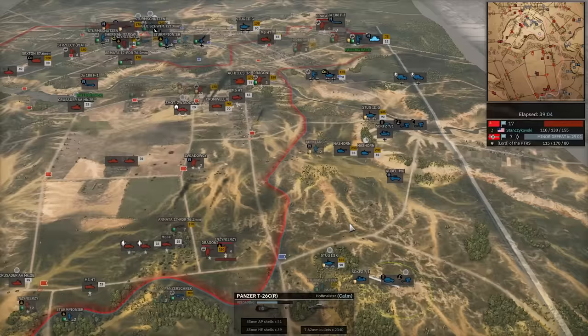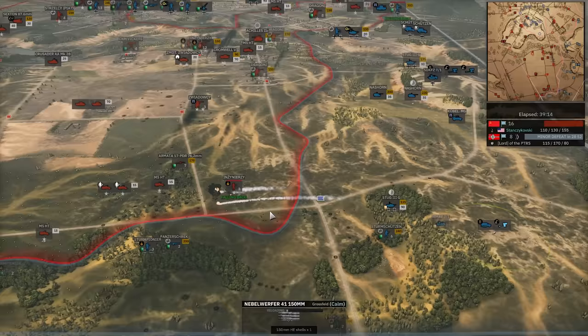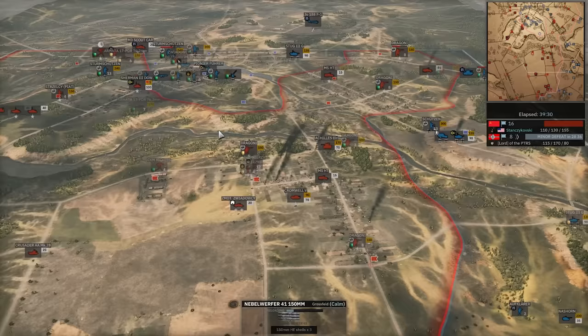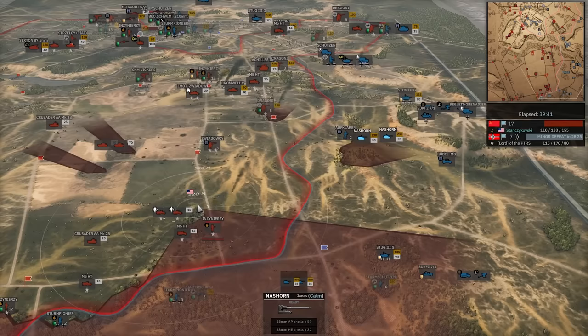Nebelwerfer strike kind of weirdly placed — he had other responses to this singular infantry unit other than an entire Nebelwerfer strike. Recon plane though is kind of saving the day, giving him some insight of what's going on. I have to imagine Stan does not have many infantry after that. That was legitimately 20% of his infantry tab right there. Nazhorns pushing forward — not much here to stop. The 17-pounder is in position though.